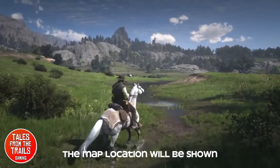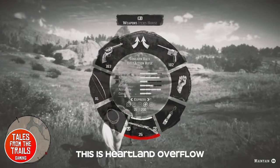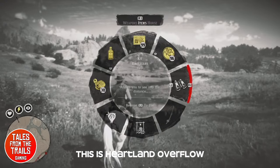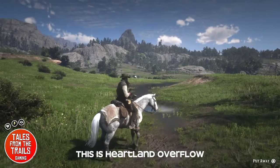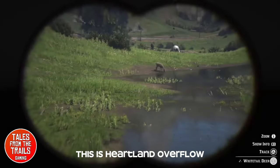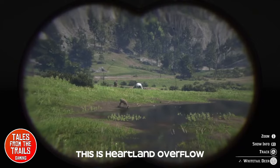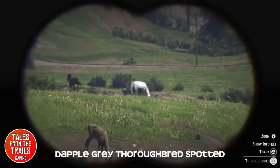We do show the map so don't worry about that. It's in the Heartland Overflow area and in the distance you'll be able to spot a white horse — or grey depending on how you call it — but it's the Dapple Grey Thoroughbred just behind that little deer over there. There's a big white thing and that is the particular horse that we are after.